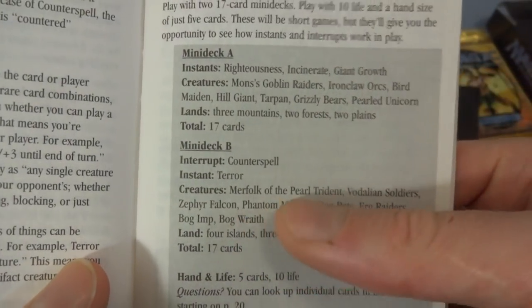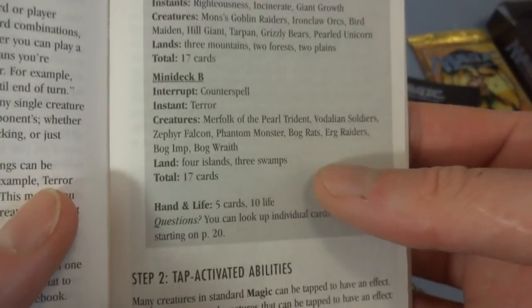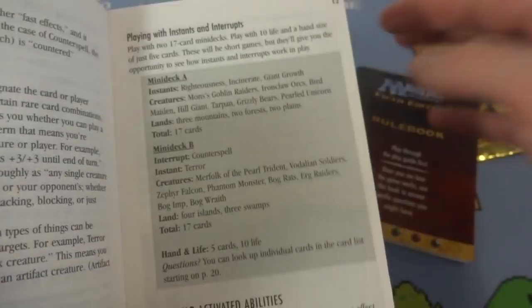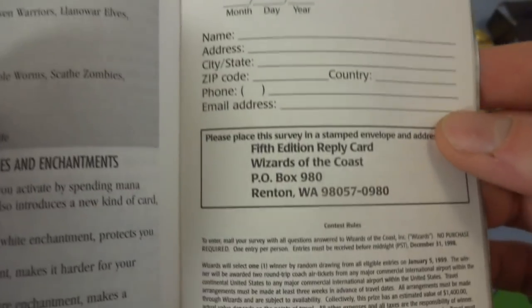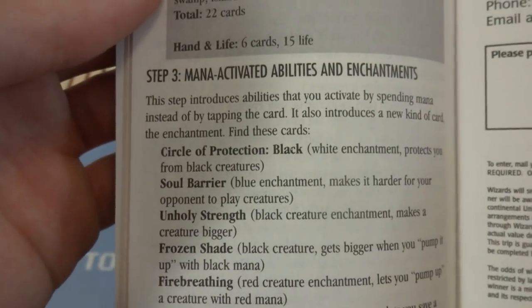The other deck has Merfolk of the Pearl Trident, Vodalian Soldier, Zephyr Falcon, Phantom Monster, Balgrath, Erg Raiders, and others — 17 cards total. So it kind of tells you what's already inside these decks — they are not randomized. Llanowar Elves is in there. Got City of Brass — I forgot that card is in the set. It'd be cool if we got a City of Brass in the pack. There's a little survey here — fill it out and return it to them for a contest.